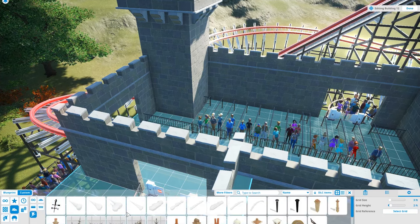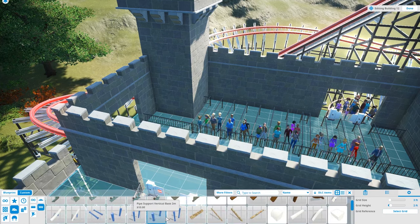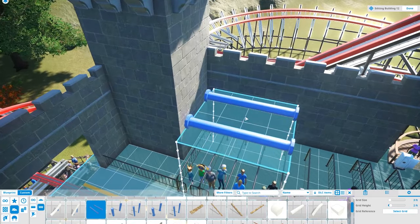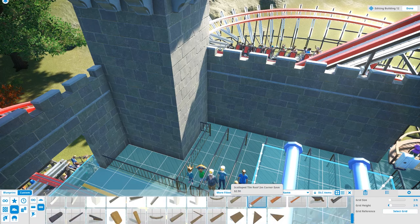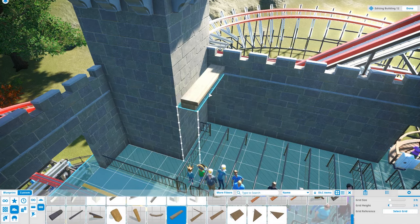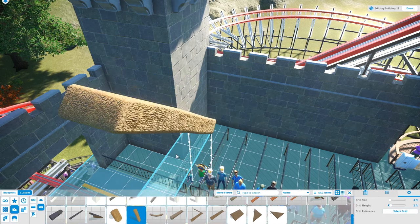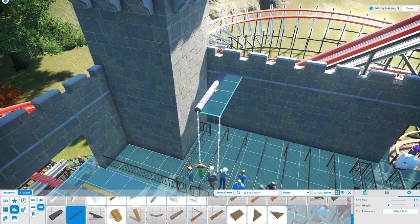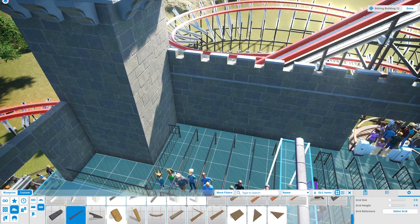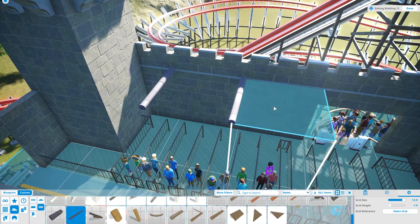Now I need some kind of top for this, and I don't necessarily want it all closed in. I'm going to get some of these support beams and make it into almost a pergola. I like these — yeah, I'm going to use these and fill in this roof, just kind of alternating along the grid to make it into a nicely shaded pergola.